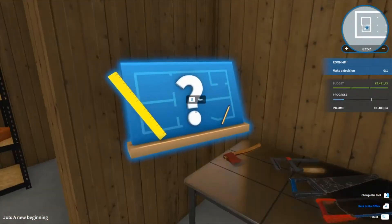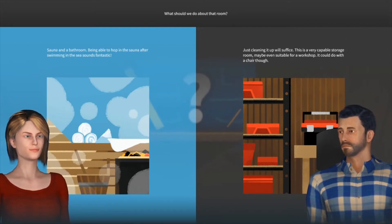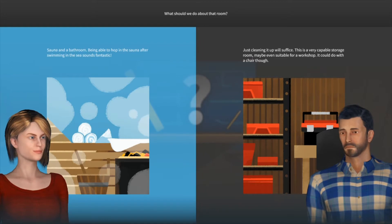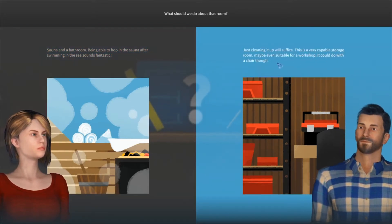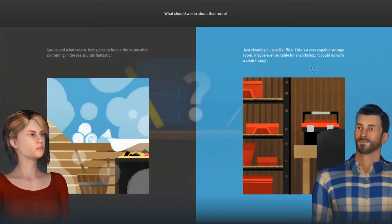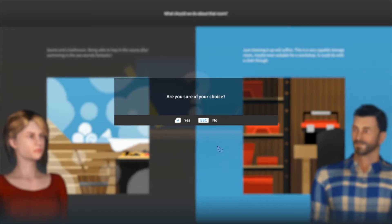Okay, do this one. So we did the sauna and bathroom the other time we did this. Now we're going for just cleaning it up — that will suffice. This is a very capable storage room, may even be suitable for a workshop. What to do with the chair though? So what are we going to do with that one?